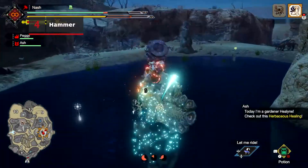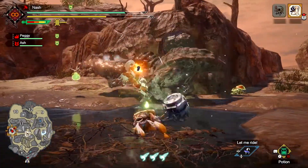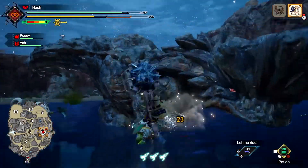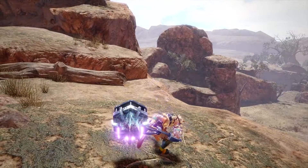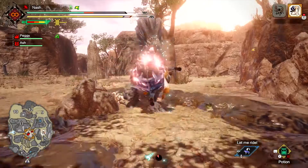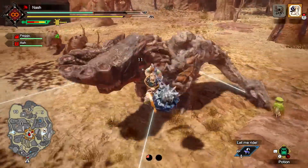Hunters can deal large amounts of blunt damage with the Hammer, so it's ideal for stunning enemies and breaking off horns and other monster parts. Devastating charge attacks like the charged side blow, upswing, and big bang are activated by storing up power. While charging, use Charge Switch to access variant charge attacks. Both powerful Silkbind moves — the Airborne Spinning Bludgeon and Impact Crater — are guaranteed to give monsters a headache.